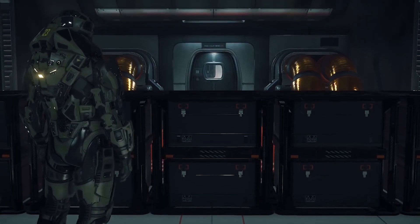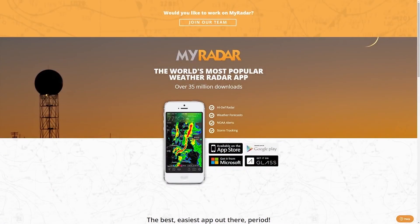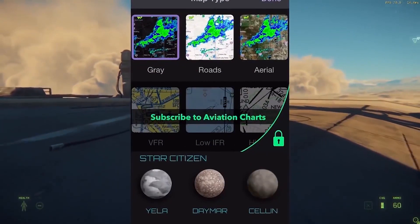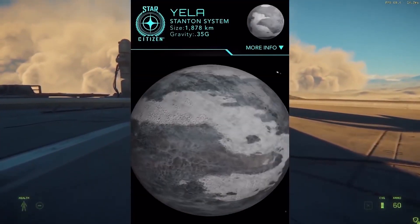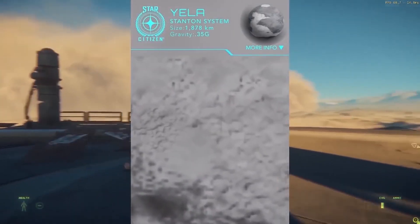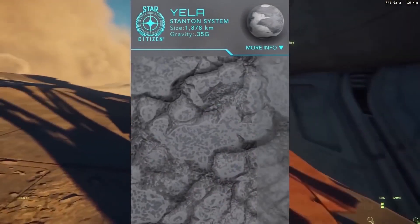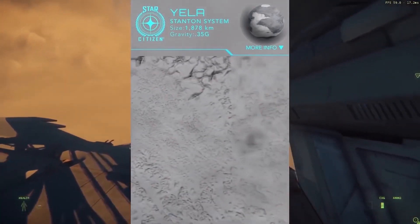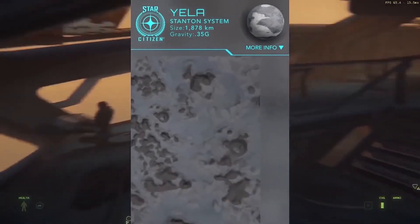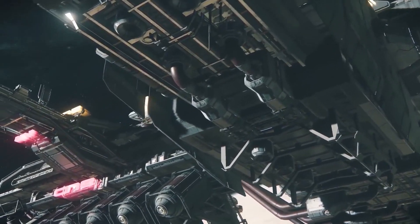Every month there is a Star Citizen giveaway. For this April, it's a massive salvage ship, the Aegis Reclaimer, provided by the featured app MyRadar. MyRadar is a free weather app that also includes full-scale maps of the three moons of Crusader — including Yela, Selen, and Daima — where users can scroll around interactive maps and zoom into the landscape. MyRadar is available in the US, Europe, Japan, South Korea, and coming this summer to Australia, on iOS, Android, and Windows. To be in with a chance of winning the Reclaimer, subscribe to the YouTube channel and comment on any videos throughout April.